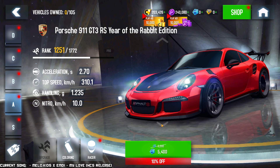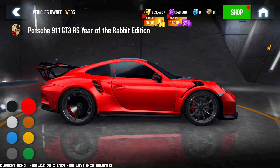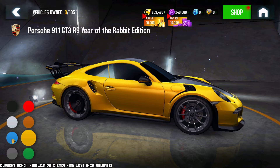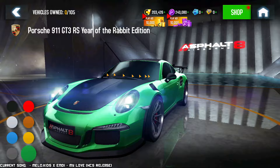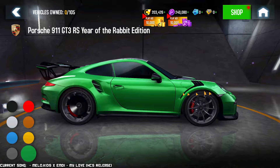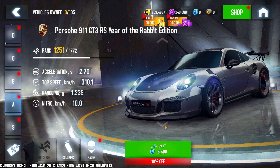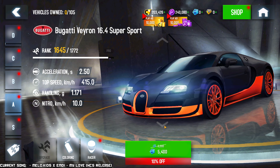More interestingly — the Porsche 911 GT3 RS Year of the Rabbit edition. Holy moly. This is a car that has only been available — as far as I know — during the Year of the Rabbit celebration last year, and then this year during the Year of the Dragon celebration, it was made available for money at $40. I've wanted this car for a very long time but was not willing to pay $40. This is definitely an opportunity. Now it doesn't have its special livery with the pattern, but this is — to my knowledge — the only special edition Year of the Chinese zodiac car that has color options. Another king of this bracket available right now.